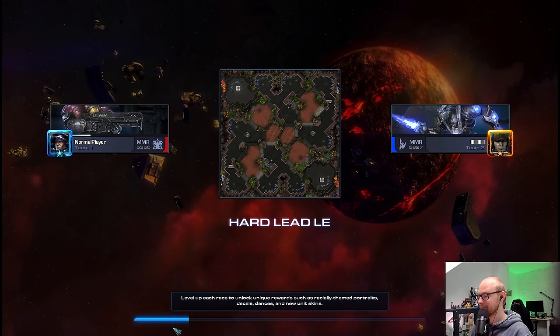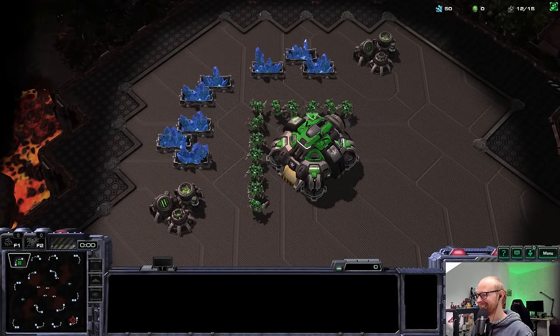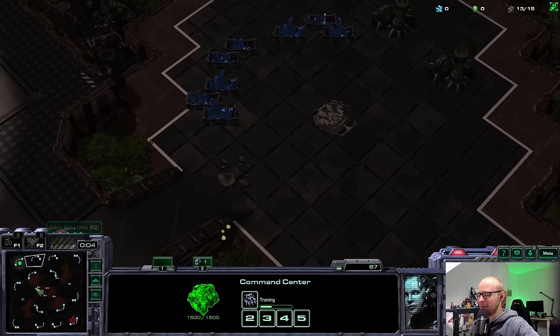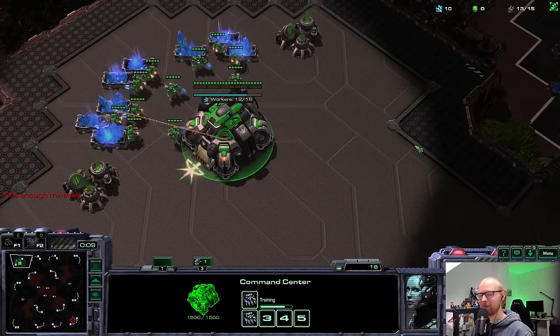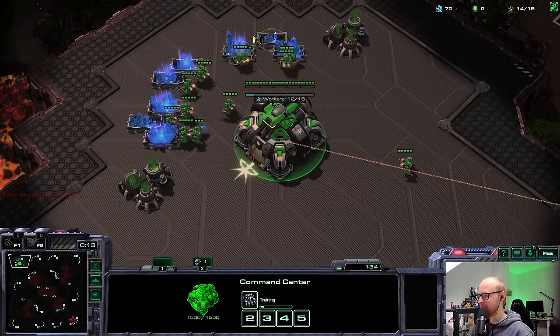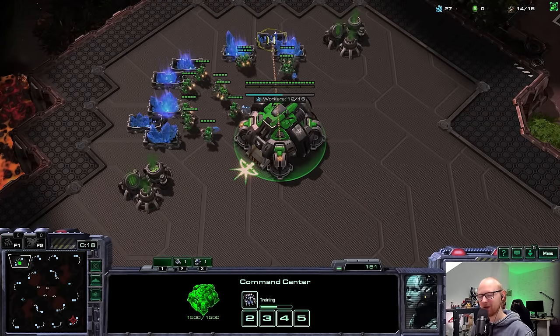Game number two is against a very high MMR Protoss. Challenge accepted. You know what the thing is with playing against Protoss with Raven Hellion? There was a line in MMR where above that line, if they played Blink against my Hellion Raven, I would just get destroyed. And below that line, they would get destroyed. Because there's just a little difference in micro — they line up their Stalkers a little less, their timing is 10-20 seconds faster.